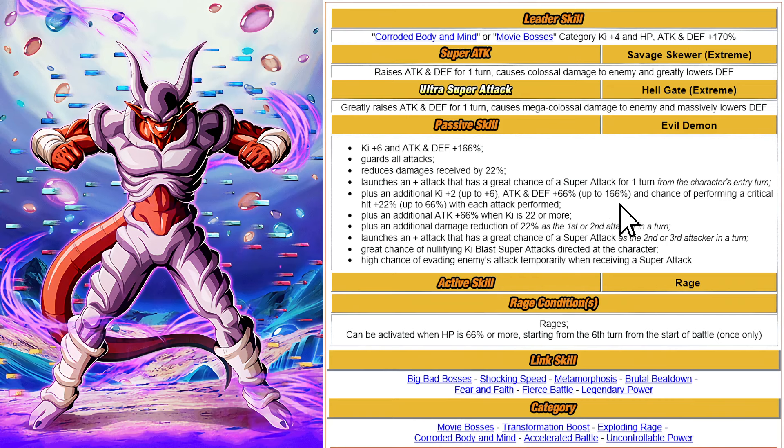You're guaranteed at least one additional attack, so you'll need to do three attacks in total to max out the buff — not super attacks, just three attacks total. Guaranteed two in the first turn of the character's entry turn, and if you can proc the additional attack, this should be fully maxed out after one turn. Plus an additional attack at 66 percent when the key is 22 or more, and an additional 22 percent damage reduction as the first or second attacker in the turn. As the second or third attacker, there's a great chance of launching an additional super attack.